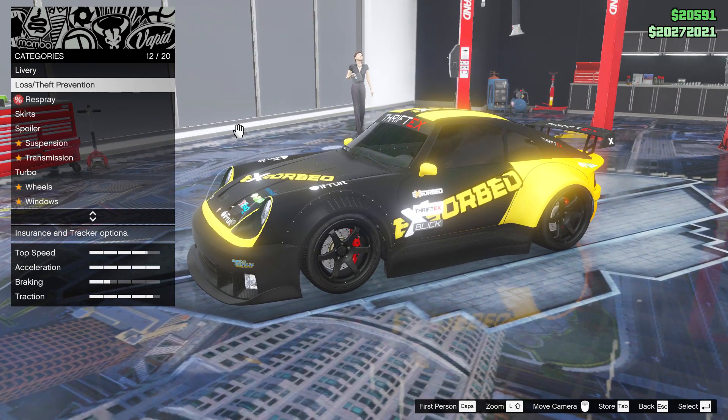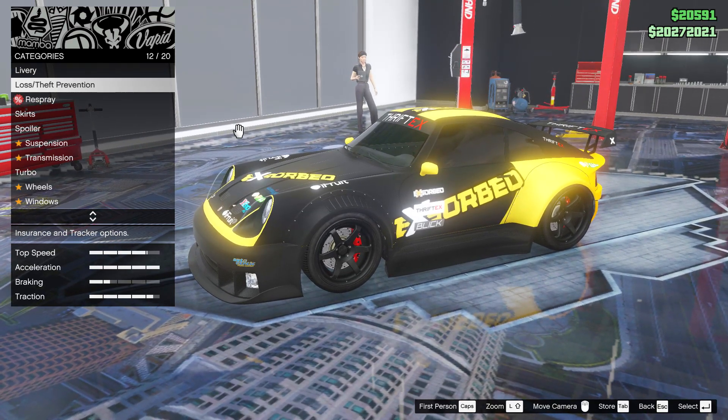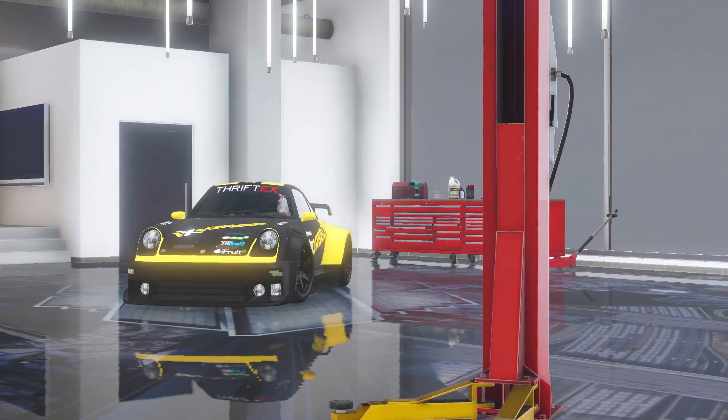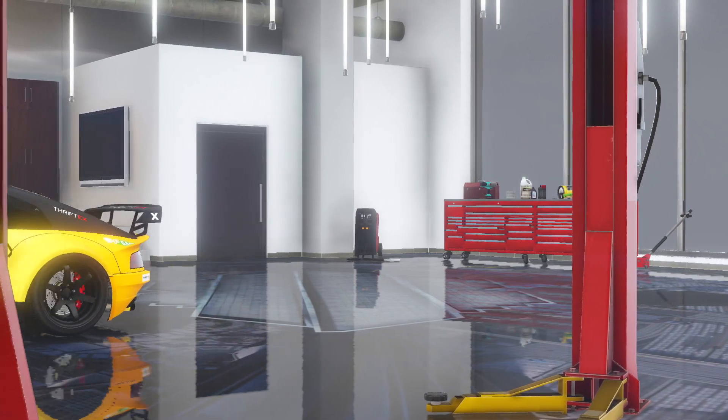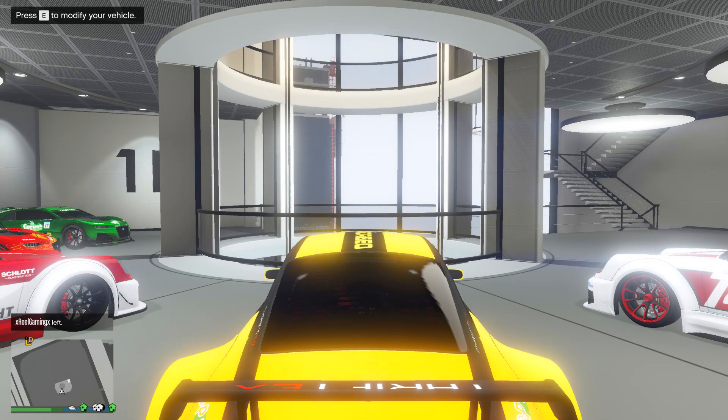If you want to set a custom plate, what you need to do is set that license plate when you first purchase the Comet before you go to upgrade it, either in your office garage or down at Benny's Original Motorworks. Otherwise, you're stuck with the standard plate this car comes with when you upgrade it.